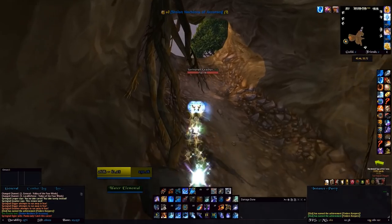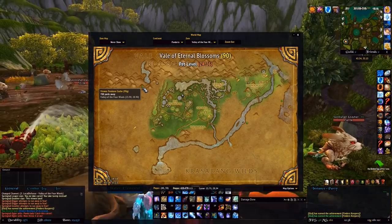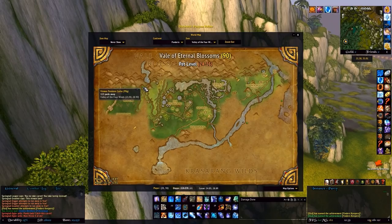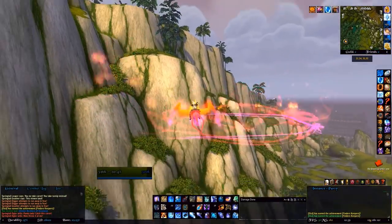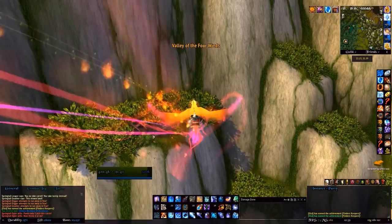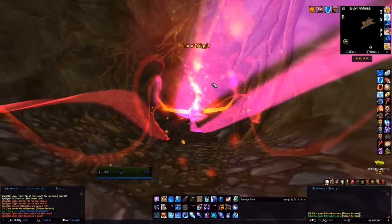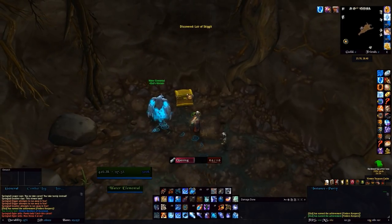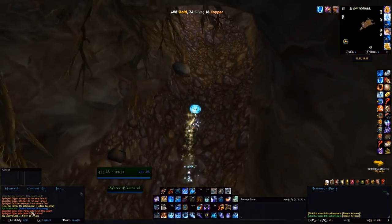The next one is the Vermin Treasure Cache, just west of where you currently are. This is one of the more interesting ones to find — you probably haven't seen it unless you've been looking. There's a little hole hidden on this cliff right there on the map, and you want to fly into that hole. There's a quest mob that can spawn in here — he doesn't drop anything so there's no point killing him — but just on the left you get this treasure cache worth 99 gold.